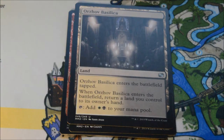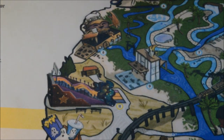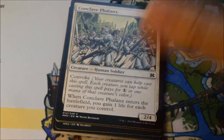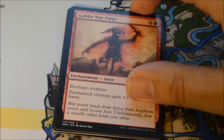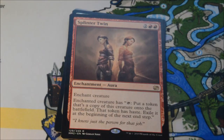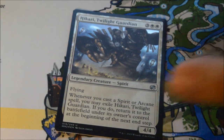Pack nine: Celestial Purge, Boros Swiftblade, Orzhov Basilica, and our rare is a Precursor Golem. Gorehorn Minotaurs as our foil. I've slowed down a little since that Iona. There's a lot of great cards in this set, but some I kind of wanted more than others — Dark Confidant was an example, cards I would play with. There's great cards like Noble Hierarch and Cryptic Command that would be cool, but I'm not necessarily building a deck with those. Pack ten: Incandescent Soulstroke, Artisan of Kozilek, Oblivion Ring, and our rare is a Splinter Twin — another good rare, very popular card for a very popular Modern deck. Hikari Twilight Guardian is our foil.